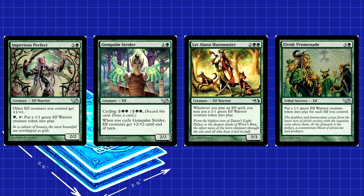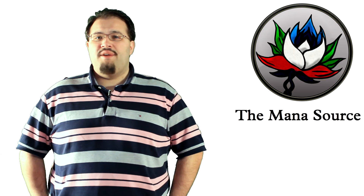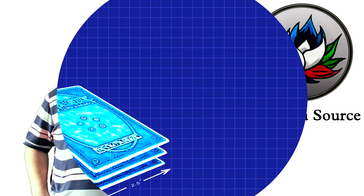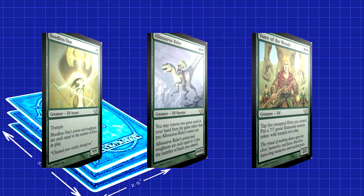Lissalana Huntmaster gives you an extra Elf whenever you cast an Elf. You even have an Elvish Promenade, which gives you one Elf token for each Elf you control. It's also a tribal Elf spell, so it triggers the Huntmaster. While the deck mostly goes wide with a pile of smaller creatures, there are a couple that can get big. Heedless One grows based on the number of Elves you have — pretty solid when all you're really doing is playing Elves. Allosaurus Rider can be cast without paying mana if you have the card's Despair and gets bigger based on how much land you have, which makes for a solid late-game threat.